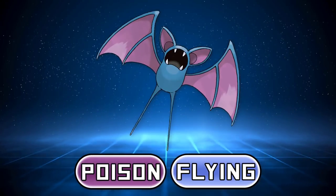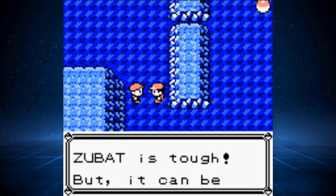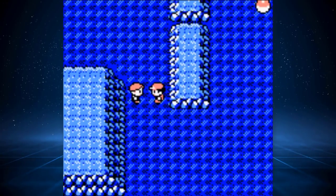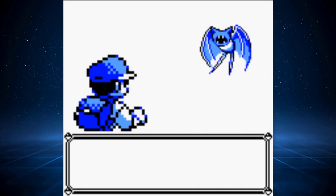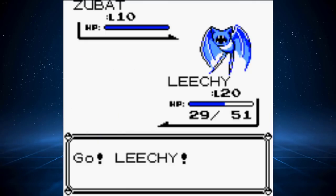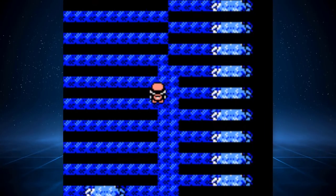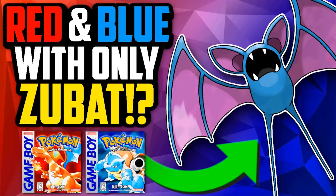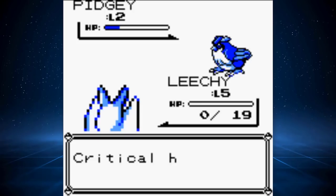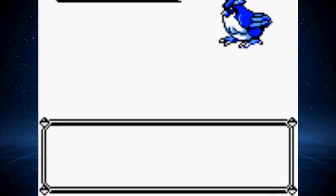Zubat, the poison and flying type bat Pokemon from generation 1 that appears everywhere at all times. Zubat gets a lot of flack for being perhaps the most annoying Pokemon of all time, but today I want to put Zubat through the ultimate challenge in order to allow it to try and redeem itself. Or at least, that's how I try to justify this insanity. Today we're going to be answering the timeless question: is it possible to beat Pokemon Red and Blue with just a Zubat? So sit back, relax, grab some popcorn and let's have fun with it.